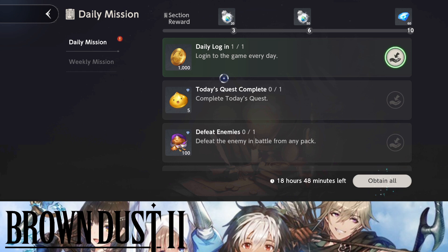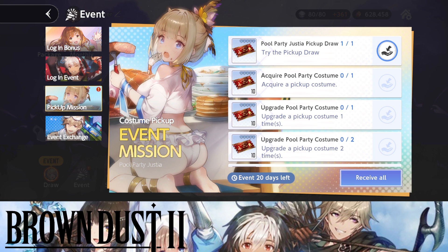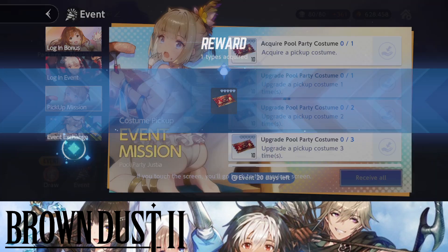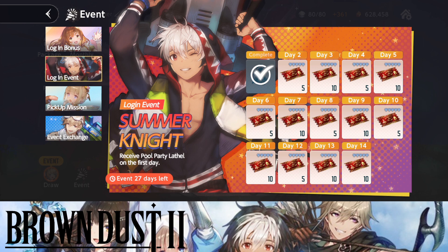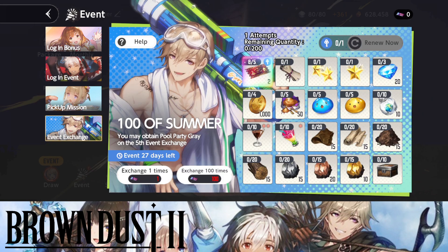Going over to missions, I'll claim this real quick — I get one free summon here. This is where you get your free 100 pulls. As you can see, 100 total — so make sure you log in for 14 days and you'll be able to do about 100 summons, absolutely amazing.